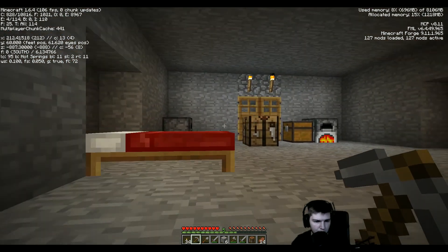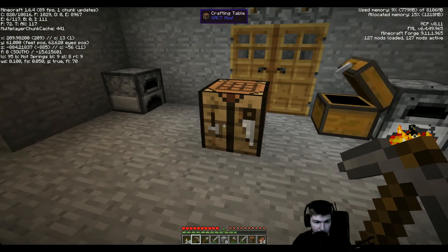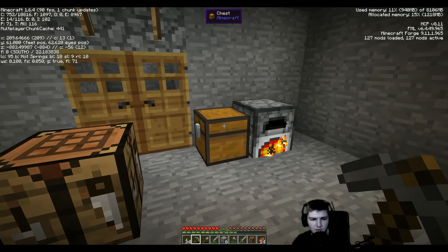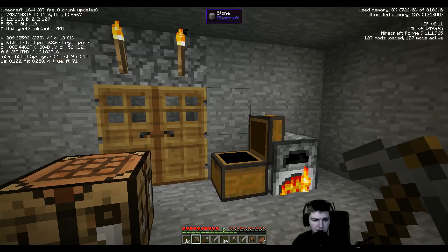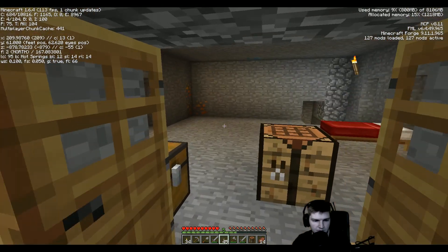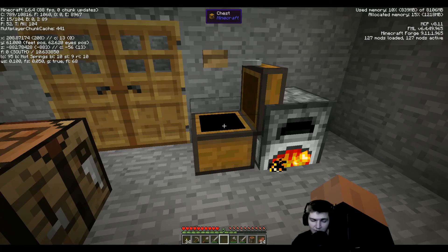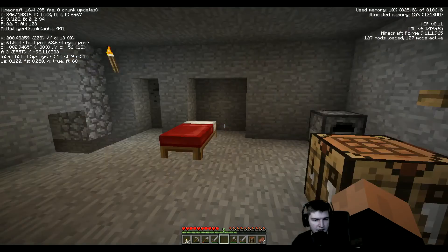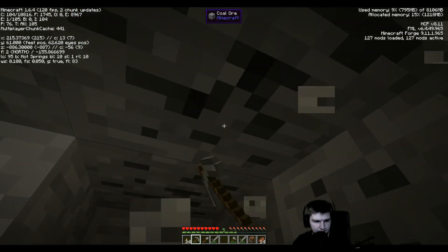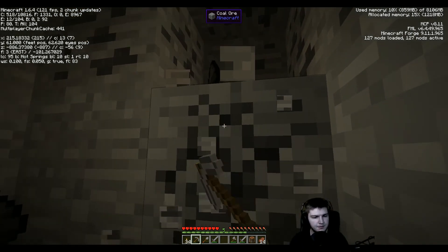Now we've got to think about what kind of mining system we are going to use. I just accidentally made a lot of buttons - I did not want to do that. Might as well use them, right? We got some stone. Let's dig some more stuff up. A lot of coal here - that's good. Sweet coal.